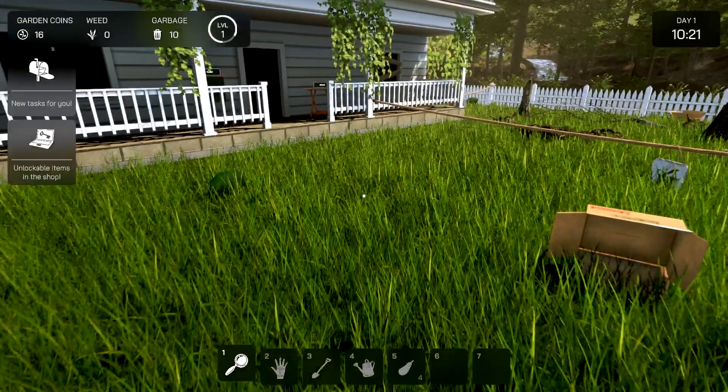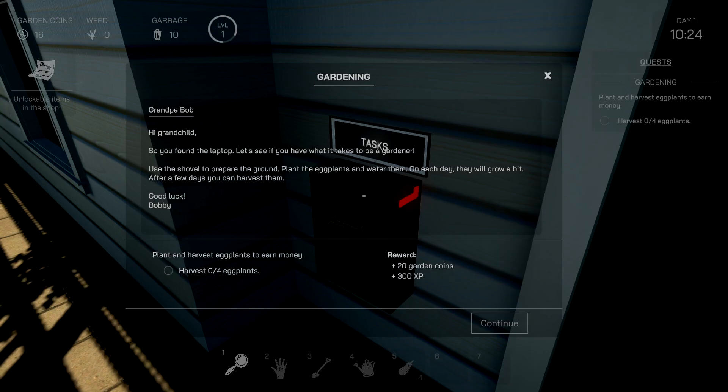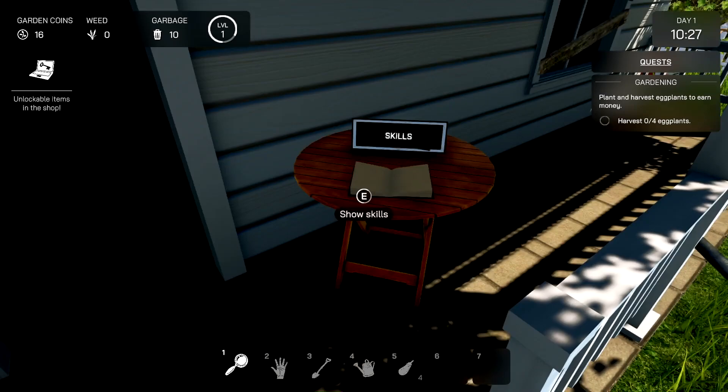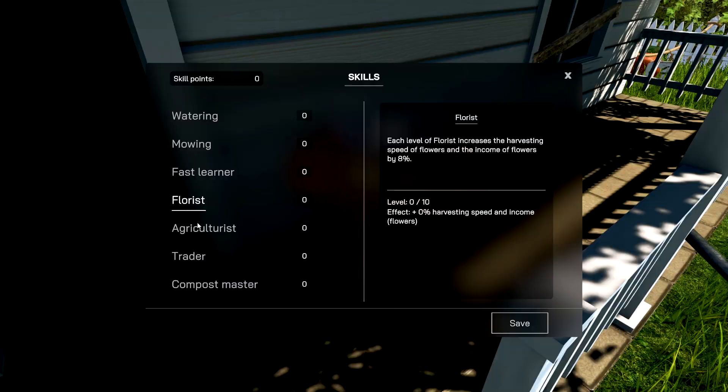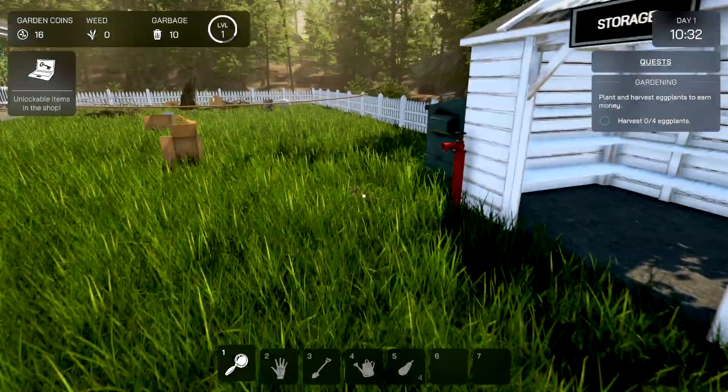A new task: Unlock Items in Shop. Alright, that's good. There are unlockables up there — harvest four eggplants to continue. I think you need to pick up things first. Let's see the skills. Mowing Faster, Faster Learner, Florist, Agriculturist — a whole bunch of stuff. Compost Master. Yeah, we're going to hold off on that for now.